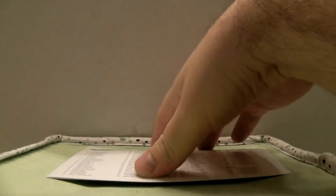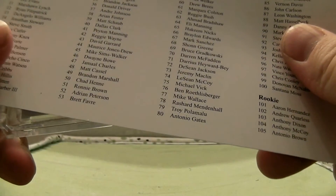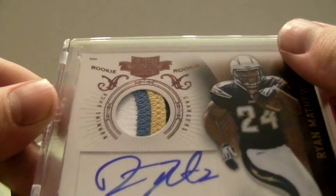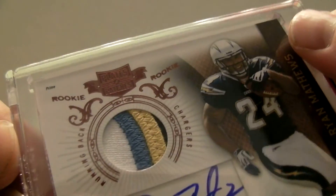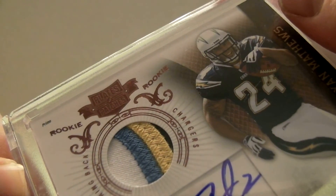And then another rookie blitz of Andre Roberts, this time with a little jersey, $2.99. And then for Mondo to go ahead, it's going to be Ryan Matthews — beautiful three colors on there, $6.99, nice looking patch. Beautiful looking patch, so nice hit for the Chargers there. All right, so that finishes up 72. 73 coming up next.